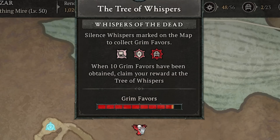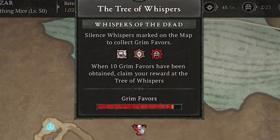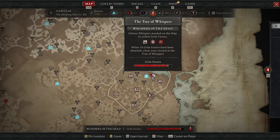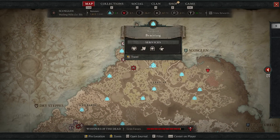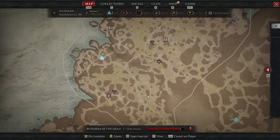The tree of whispers gives you the objective of collecting grim favors, and for every 10 that you collect you will pick a reward. Those rewards can often include nightmare sigils to unlock the nightmare dungeons. To track these grim favors around the map you'll see them as icons that are pretty much everywhere — not the blue waypoints, but other icons like these ones here.